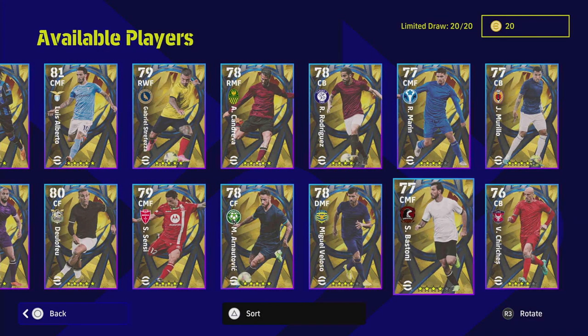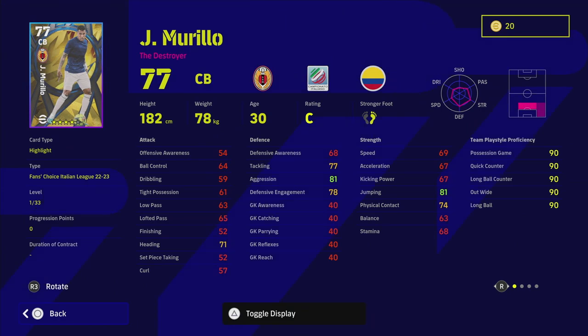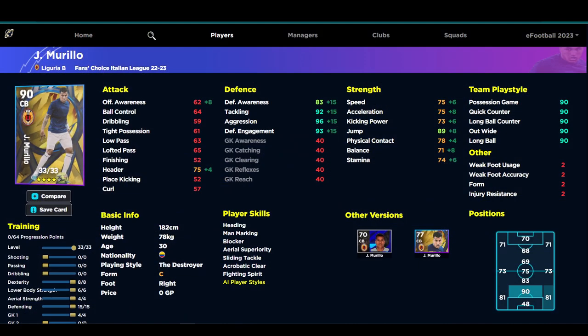Starting from the back six, Morillo is probably the pick of the bunch. When you look at a center back you always check two things: does he have player skills that match how he'll play on the pitch? He's a destroyer, so he needs man marking, blocker, heading, and fighting spirit - he has all of these. He doesn't have interception but that's not a huge deal because he's very fast, mobile, and versatile.